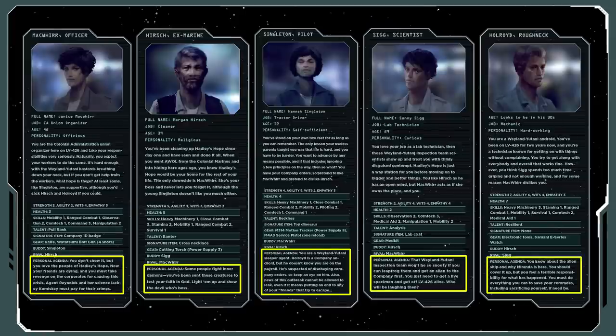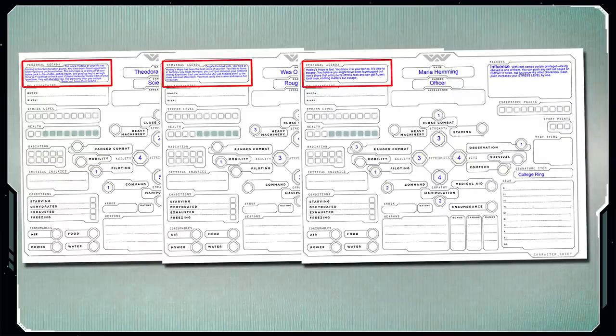The second thing that can spice this adventure up is personal agendas. Some of the agendas are helpful to the group, while one is willing to betray the party. One thinks this is a test from God and is probably going to attack any aliens they encounter, while another wants to smuggle a live specimen out of here to further their career. I suggest giving agendas to the NPCs as well — not only would that make those characters act more real, but also if you use those NPCs as backup characters for the players, you've already got their agenda written out so the player knows exactly how they're supposed to play that person.